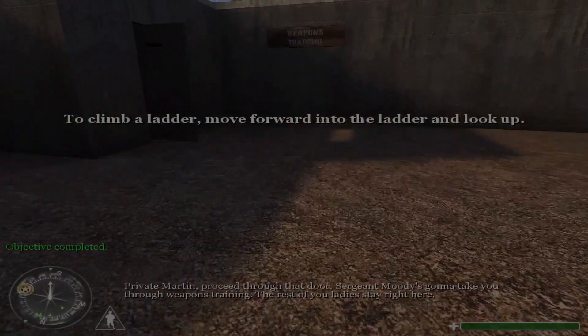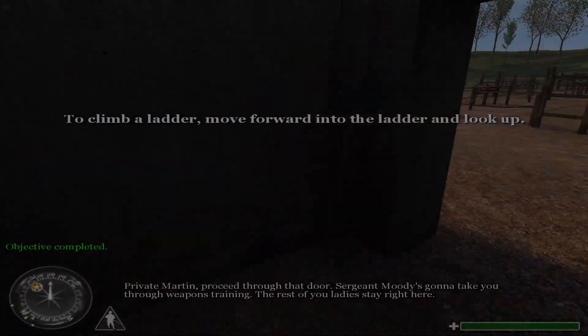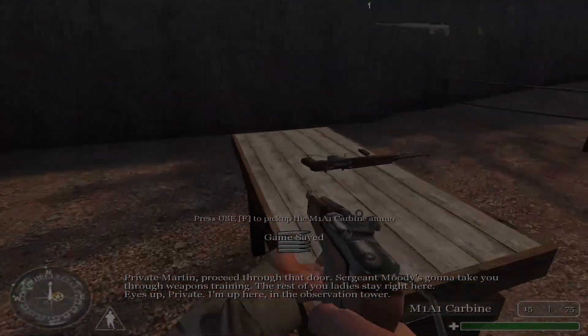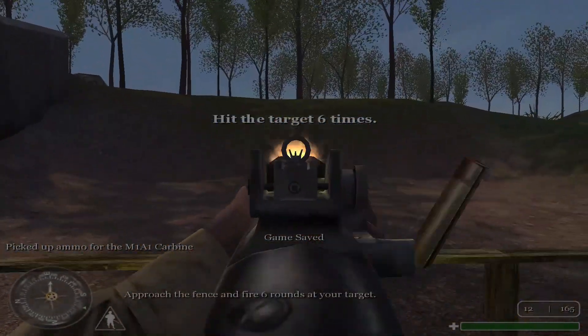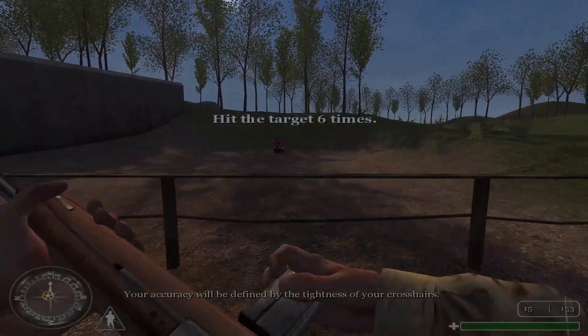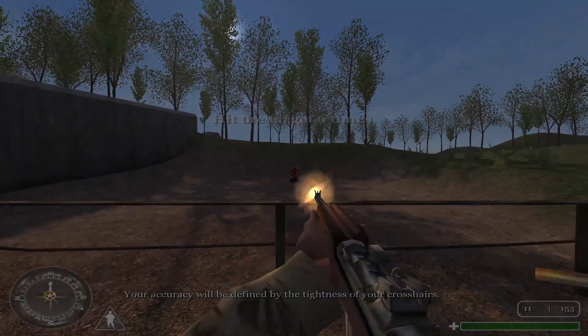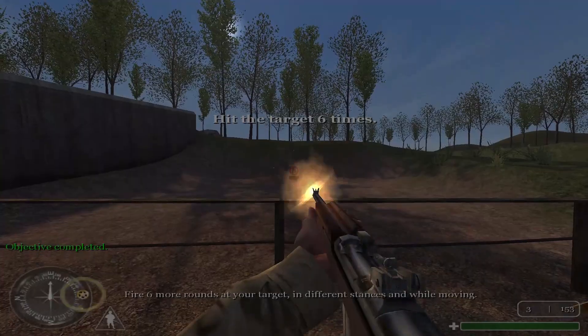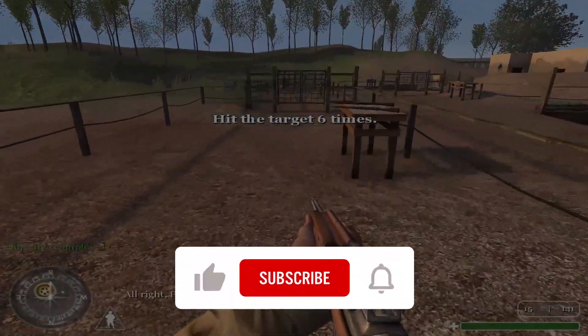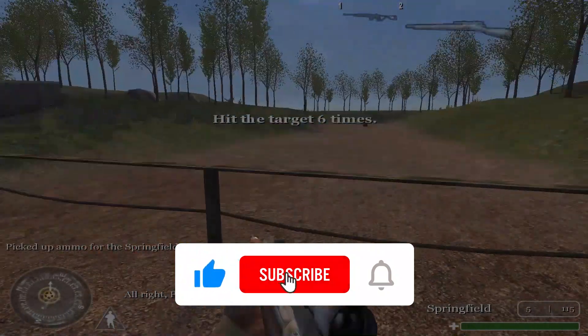Private Martin, proceed through that door. Sergeant Moody's gonna take you to weapons training. Eyes up, private. I'm up here in the observation tower. Approach to the bench and fire six rounds at your target. Fire six more rounds at your target in different stances and while moving. All right, private, move on to the next area.